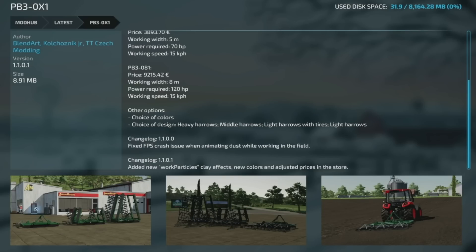The PB3 0x1 got updated to version 1.1.01 — added new working particles clay effect, new colors, and adjusted the price in store.